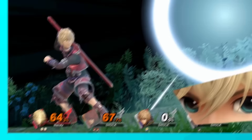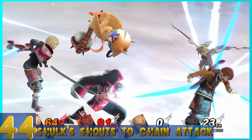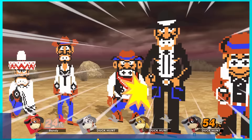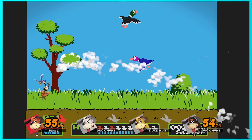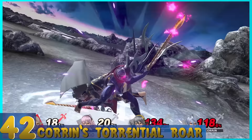45. Ryu's Shin Shoryuken — Ryu launches an incredibly powerful uppercut with tons of flashy special effects. It's pretty dang good. 44. Shulk's Chain Attack — Shulk teams up with Fiora and either Dunban or Riki to beat the living crap out of his opponent. 43. Duck Hunt's NES Zapper Posse — Same idea as Shulk's, but the characters come from Duck Hunt, Hogan's Alley, and Wild Gunman. While I personally find this to be cooler, I can see how some would prefer Shulk's.